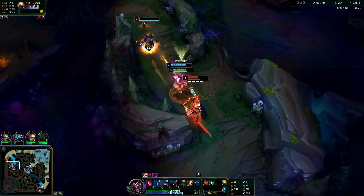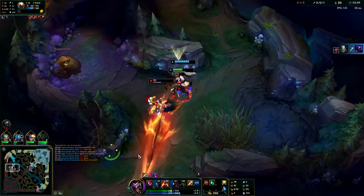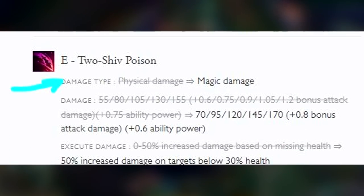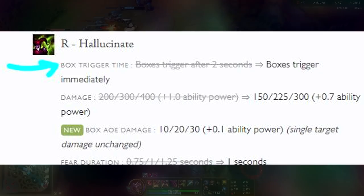AP Shaco is actually extremely powerful. The most recent changes in patch 9.20 made him a monster. It made his E do magic damage, it made his boxes do area of effect damage, and it made his ultimate's boxes activate instantly upon his clone dying. So your fear and your box damage on your ultimate is much more consistent now.